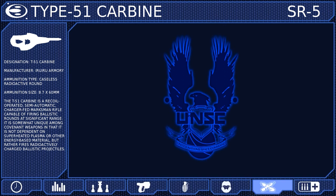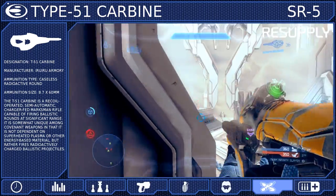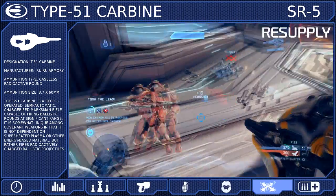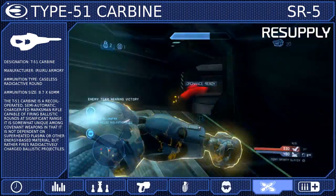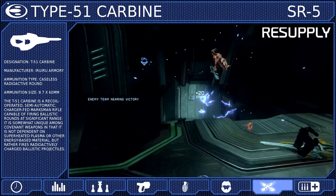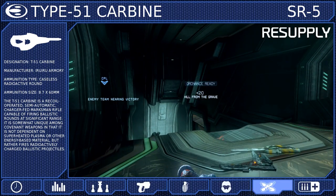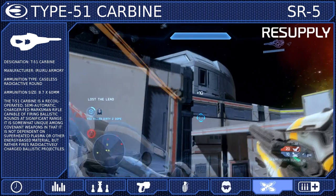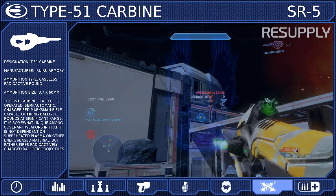Since grenades are made even more effective with Promethean Vision, we will be using the Resupply Tactical Package. This allows you to scavenge unused grenades from your slain opponents, ensuring a constant supply of explosive power. The only drawback is that you must first kill an opponent before collecting their grenades, so you could instead use the Grenadier Package — that way you always spawn with an extra grenade.